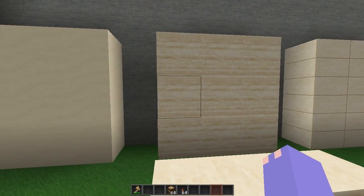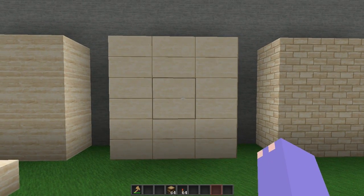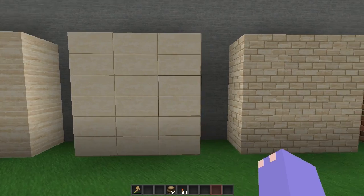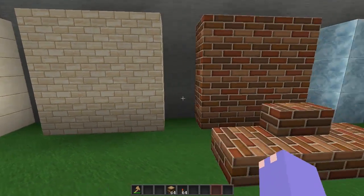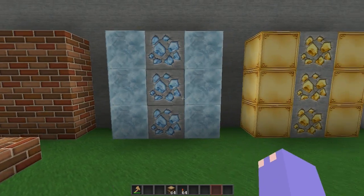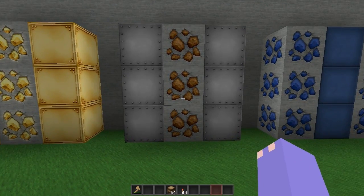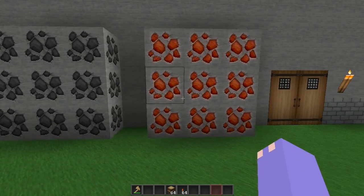We have sand, sandstone — I believe these are the sandstone that have hieroglyphics like the creeper face in it. And then this is the smooth sandstone. Bricks, diamond ore and block, gold ore and block, iron ore and block, lapis ore and block, coal, redstone.